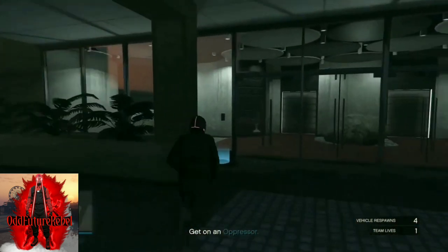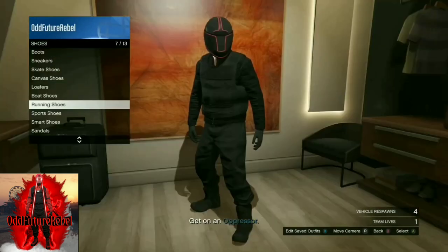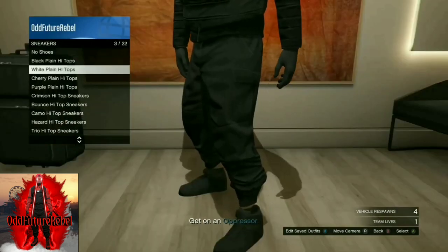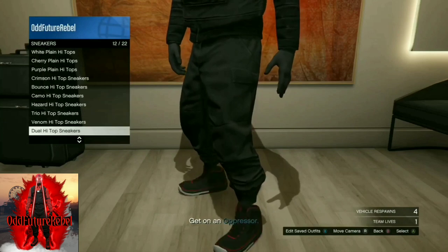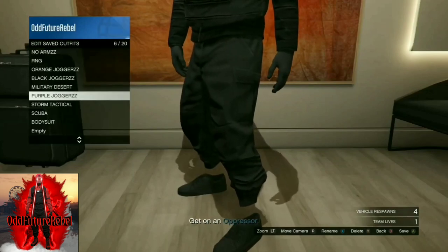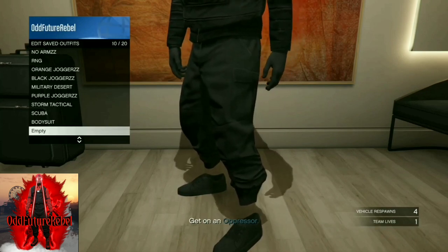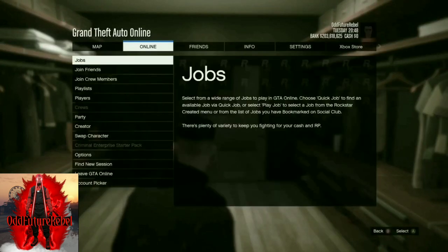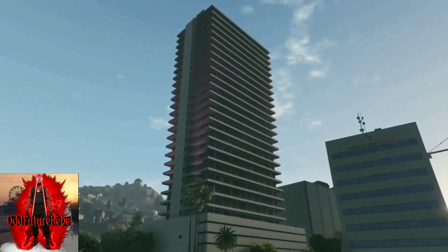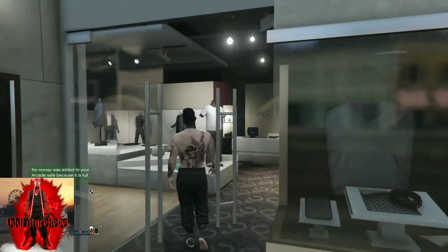Once you enter the blue marker it will give you access into your house. Go to your closet, go to the shoes section, and put on any shoes, then save this as an outfit at least once or twice. After saving, back out from the closet, open your pause menu, go to Online, and select Find Session. It'll put you in a new session and you should now have the black joggers.